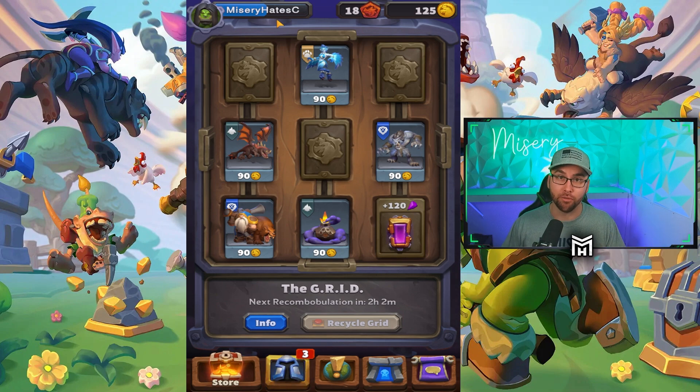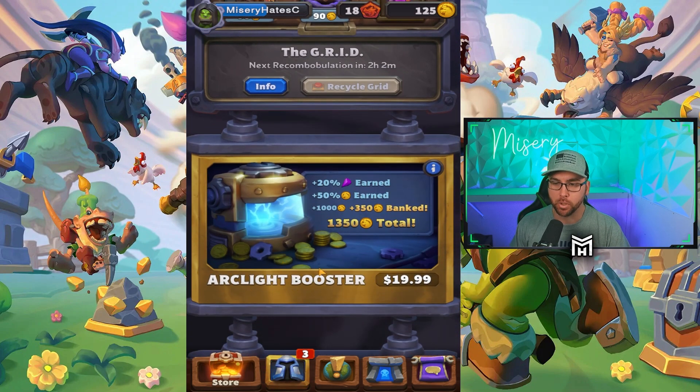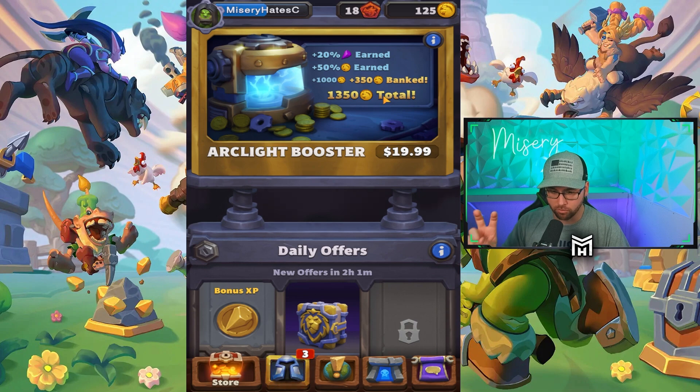Is this pay to win or is this pay to rush? One thing I've already come across is the Arc Light Booster. Apparently this is a permanent boost — you get a plus 20% increase in experience and plus 50% increase in gold earned, which is phenomenal. It's $20, and you get 1,350 gold right away, which will help tremendously in the early game to upgrade all the different things you need.